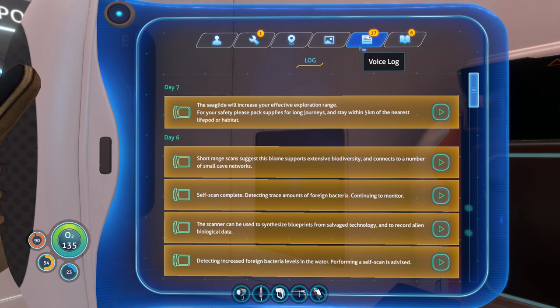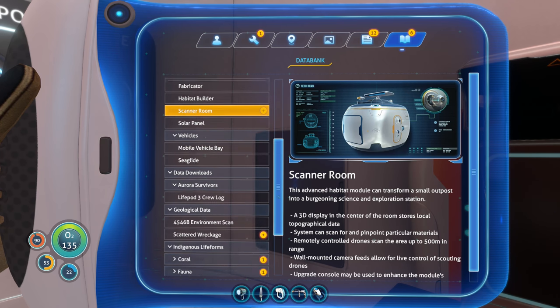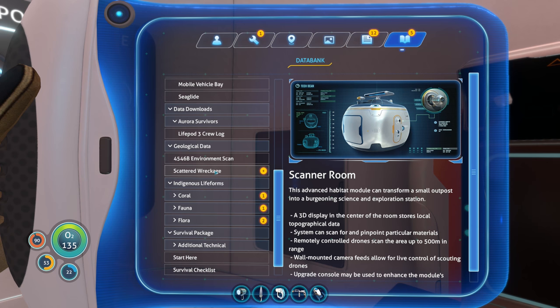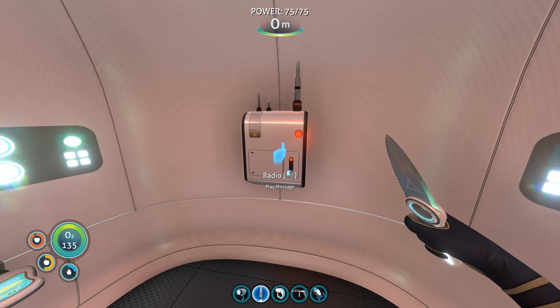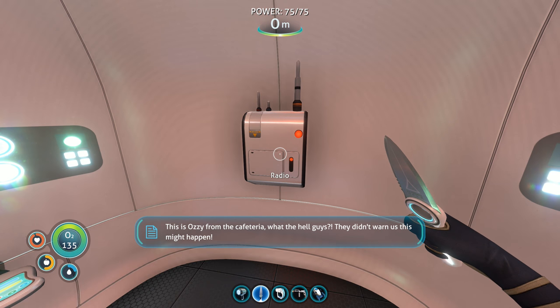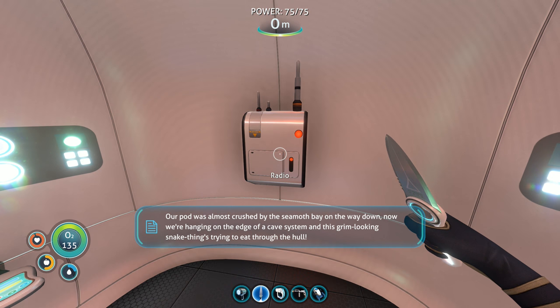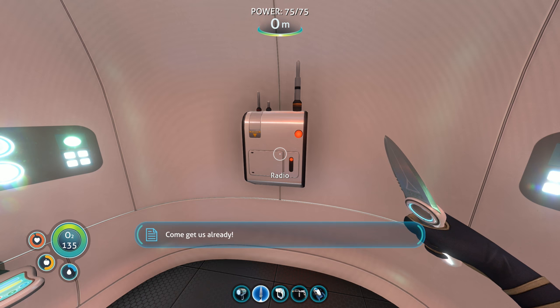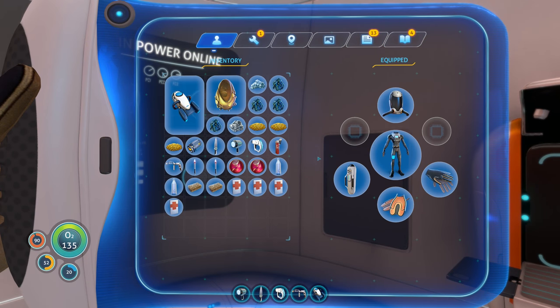Voice log - sea glide will increase your effective exploration range. Data bank scanner room - we got that earlier on. Another radio transmission I didn't even know about. Land re-recorded distress call. This is Ozzy from the cafeteria. What the hell guys? They didn't warn us this might happen. Our pod was almost crushed by the Seamoth Bay on the way down. Now we're hanging on the edge of a cave system, and this grim-looking snake thing is trying to beat through the hull. Come get us already. Signal location uploaded to PDA. Rescue mission here, you guys.